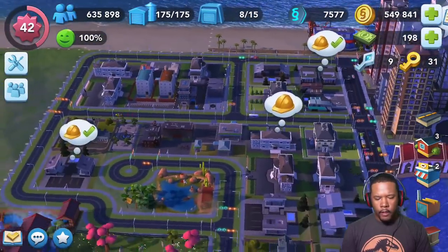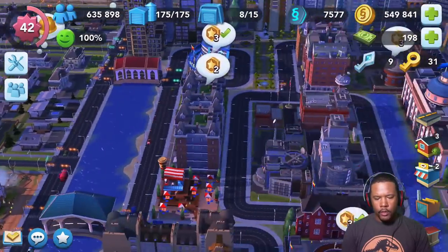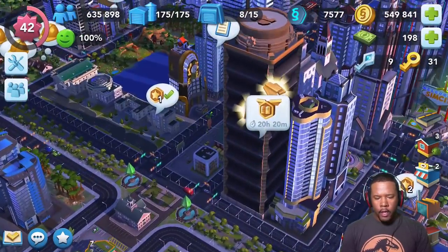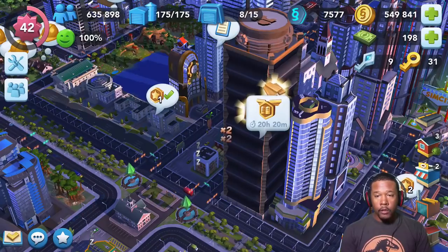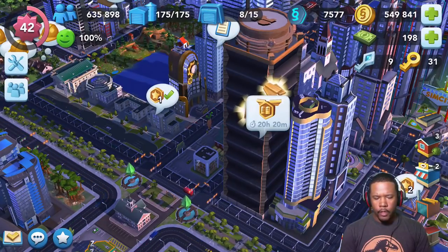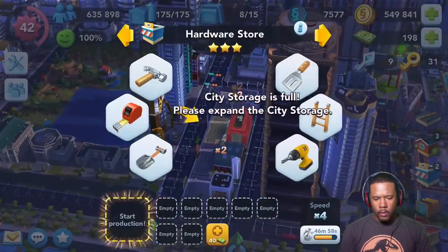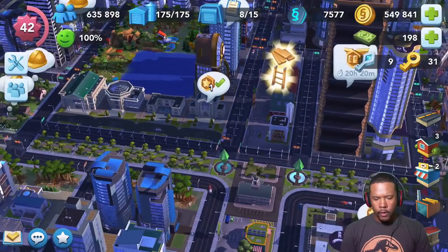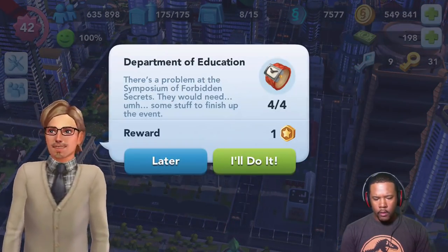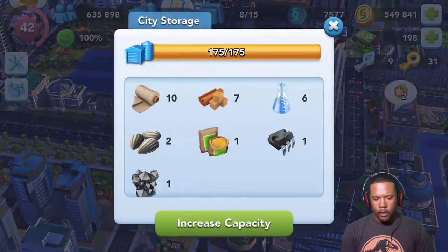I've got some check marks here, so let's go through. And in addition to what's going on with that, I'm also in the middle of doing an epic building. I'm not going to try to reach gold, obviously. It would be nice if I can get silver, but probably not going to happen. Let's see how we can start getting rid of some stuff — we have reached the limit at our city storage here.